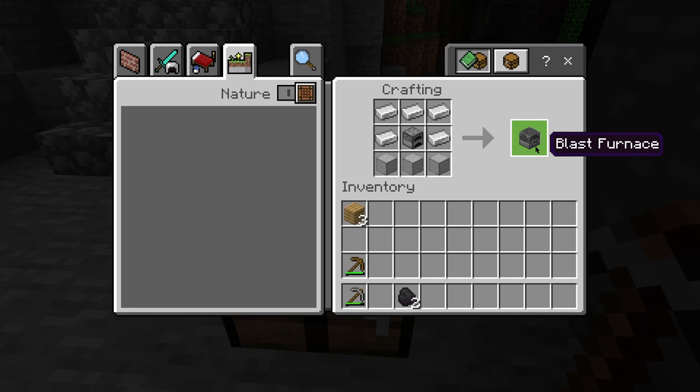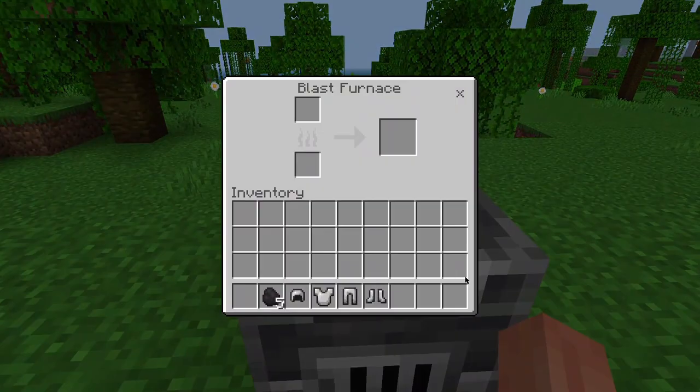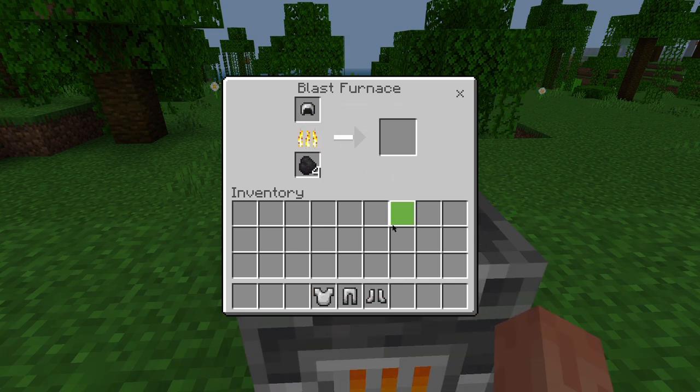This utility block will make your smelting process more efficient, allowing you to smelt ores and metal-related items faster. It's a fantastic addition to your Minecraft arsenal.